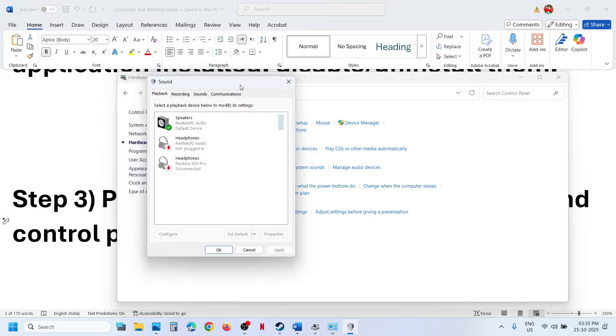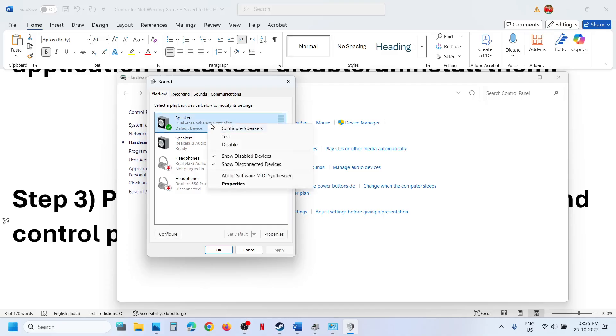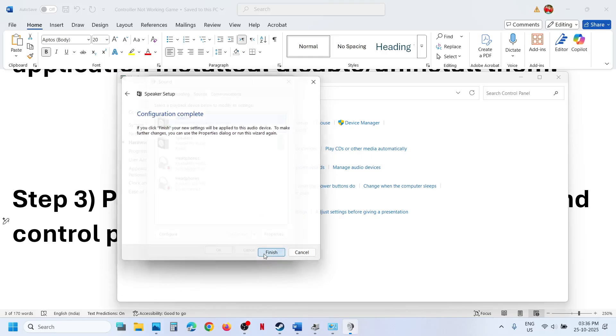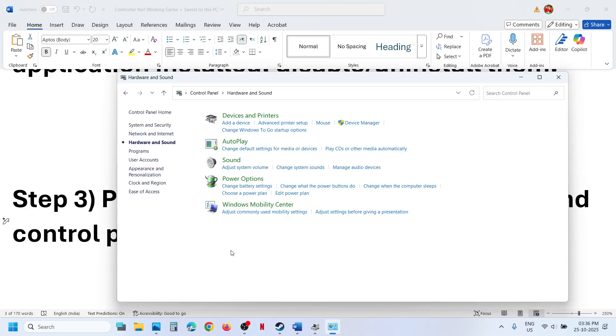Connect your controller using the USB cable that came with the controller. Once you have the wired connection, you will see your DualSense Wireless Controller. Make a right click and if it is disabled, you can enable it. Then right click once again and go to Configure Speakers. Select Quadrophonic and click Next. Make sure front left and right are checked, as well as surround speakers. Click Next, then Finish, and relaunch the game.